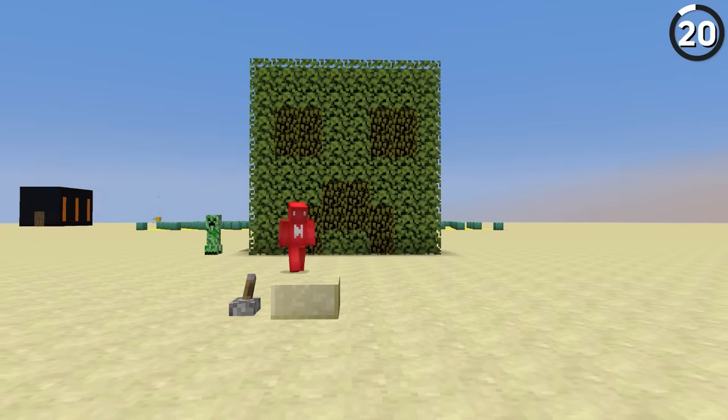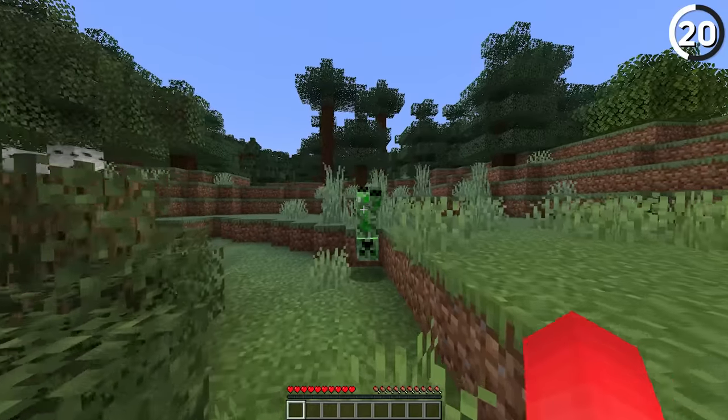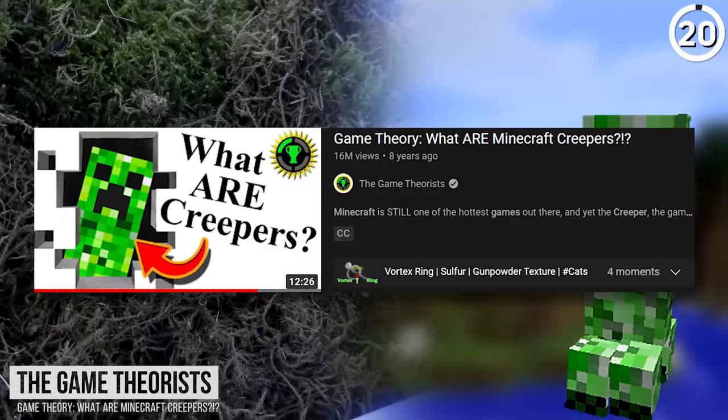What do creepers and leaves have in common? Well, according to Mojang, a lot apparently. Notch said he pictures creepers as being made of dry, crunchy leaves, and Dinnerbone furthered this by saying that creepers explode because they rub together like a bunch of sticks and then spontaneously combust. So I guess that makes MatPat's theory about them correct on this one.